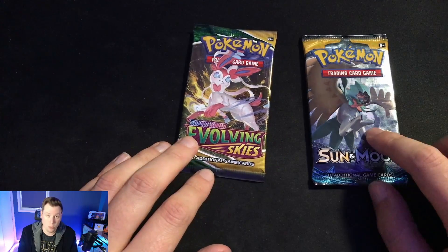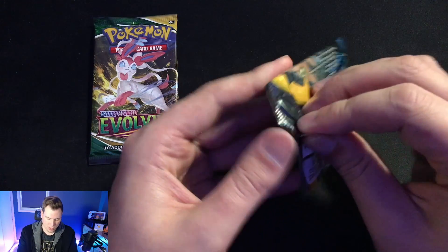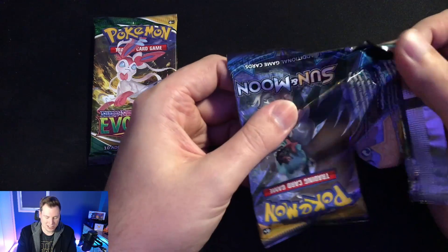Let's go ahead and open these packs. We'll start with the Sun and Moon pack — I've actually never opened a Sun and Moon pack before, so this will be interesting. Let's go ahead and get this open; I'm going to open it upside down to see the cards.